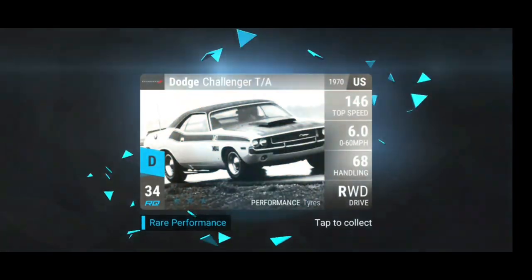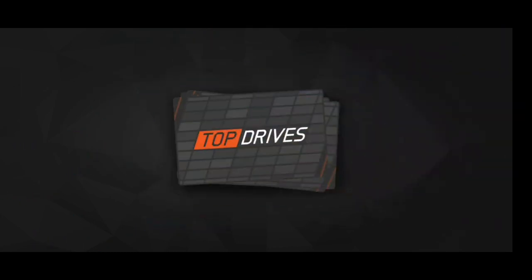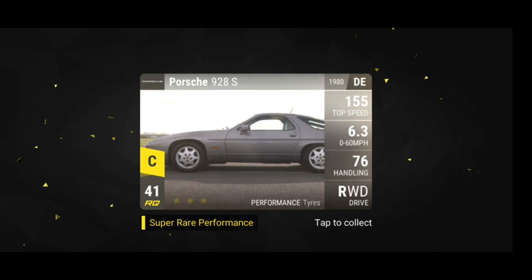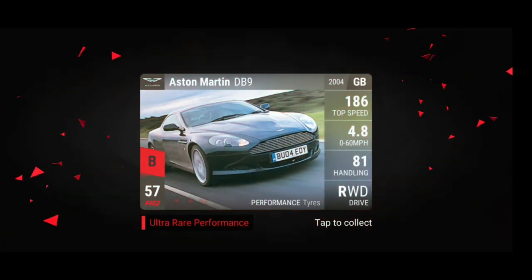So we start with Lotus Alarm, a Dodge Challenger, the MFDB — that's three. And Porsche 928. Not really that good, but of course the final one can change it. Let's see what it is. Yes! Alright — that is really good.